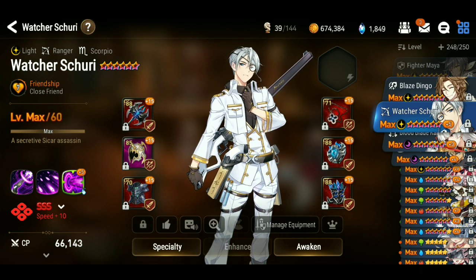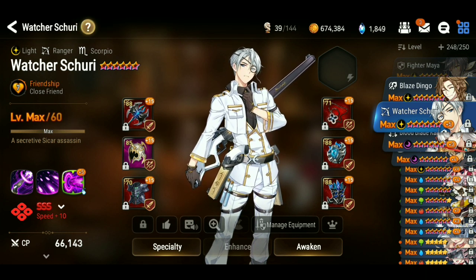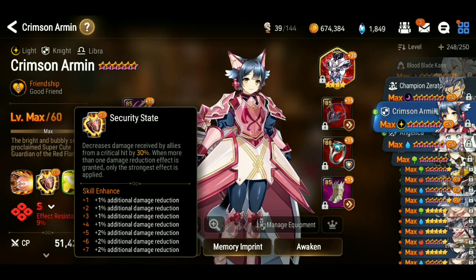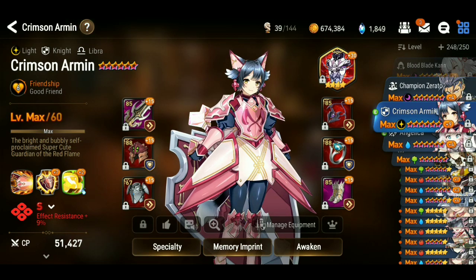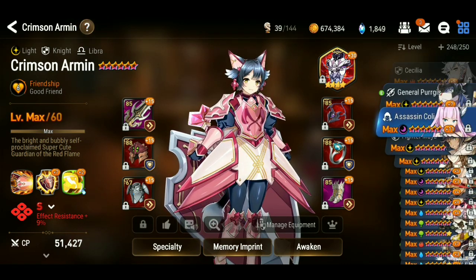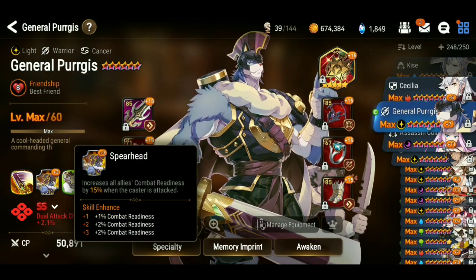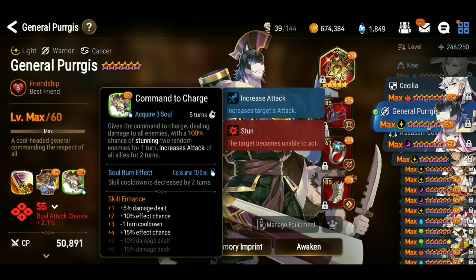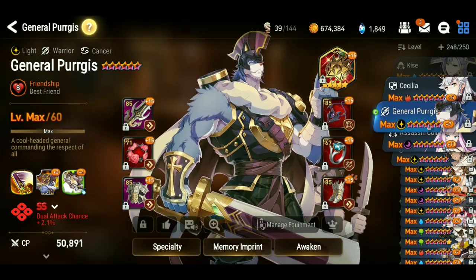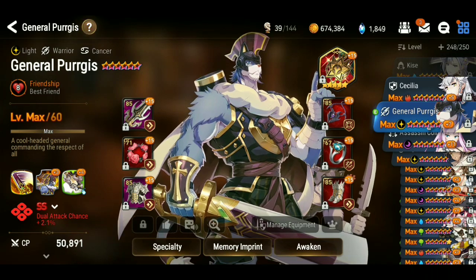Passive abilities are another really good thing to invest heavily into — like Crimson Armor's passive, you get a lot out of it. There's another one down here — General Perkis — his passive you also get a lot out of. Passives are good to invest into.